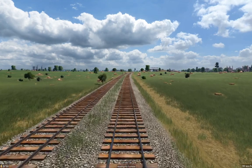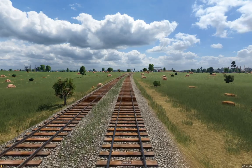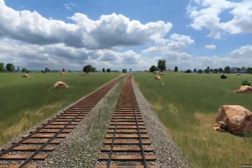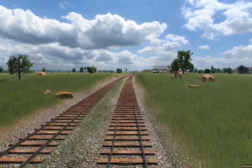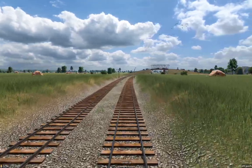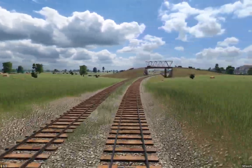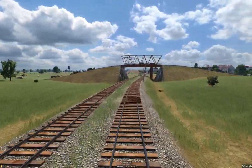Look at that — the signal there is glitched out. That's actually a known bug in this version where sometimes the signals will glitch out and won't show green but will instead just stay at danger. That's something that Urban Games is going to have to fix — it'll probably be on the patch notes for one of them. Oh look at that — floating signals. They probably will need to fix some of the glitchy artwork as well, like signals floating above the ground.